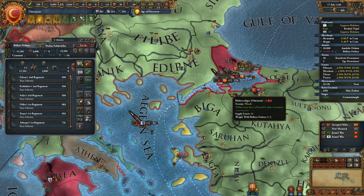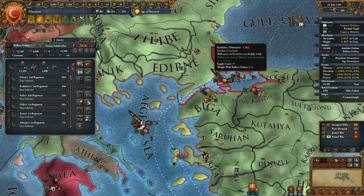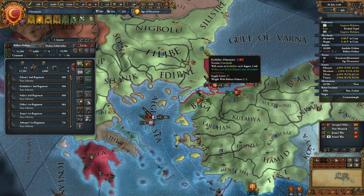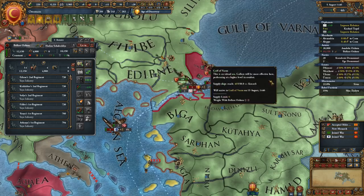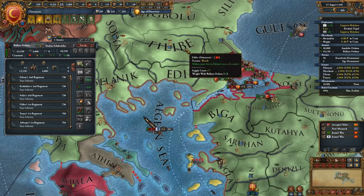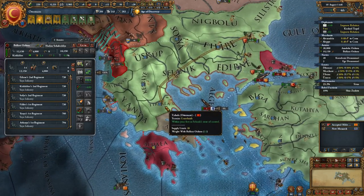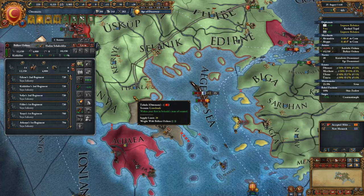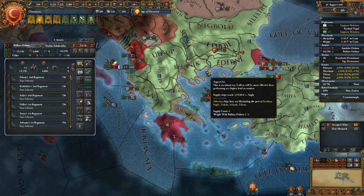Now, I'm not going to try to really blob out — most people who play the Ottomans their first few times really blob out and I'm not after that. I know some of you are probably looking at this thinking I'm making all these rookie mistakes — yes, I am making rookie mistakes and I know it. I am learning the ropes as I go here.